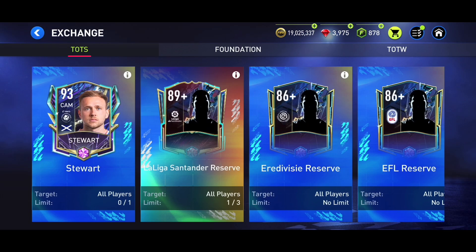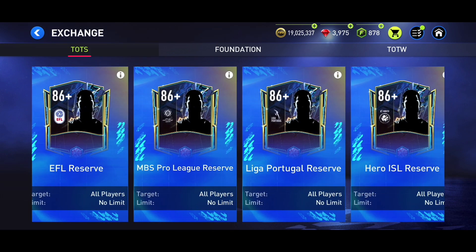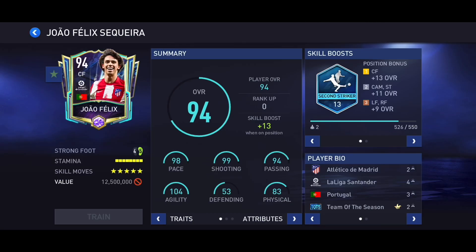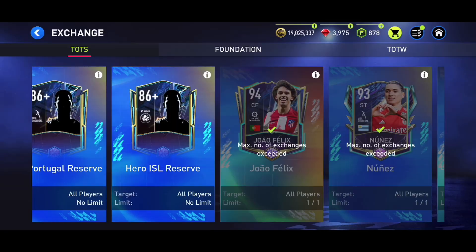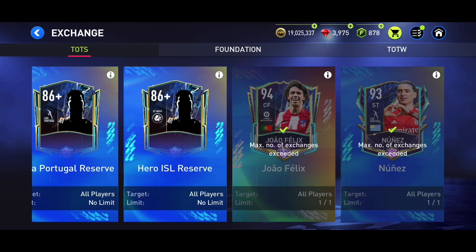In the exchanges, when every single league's Team of the Season comes out, we get an 89-plus overall Team of the Season reserve exchange. For La Liga, for example, we need to put in one 85-plus overall player, one 80-plus overall player, and one 70-plus overall player. We also get a 94-rated league-specific Team of the Season card — last time we got 90-rated Joao Felix, Sule for Bundesliga, Mares for the Premier League, and Carlos Vela for the MLS.